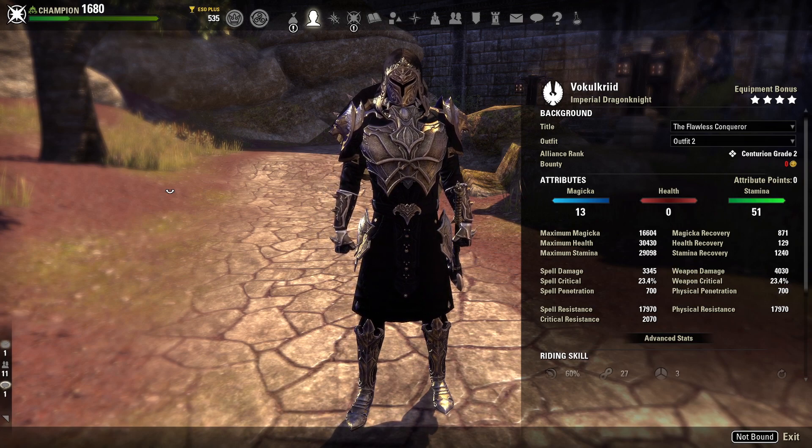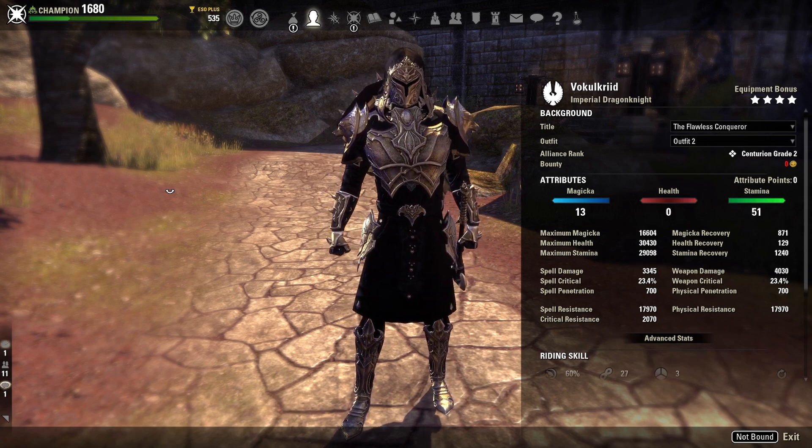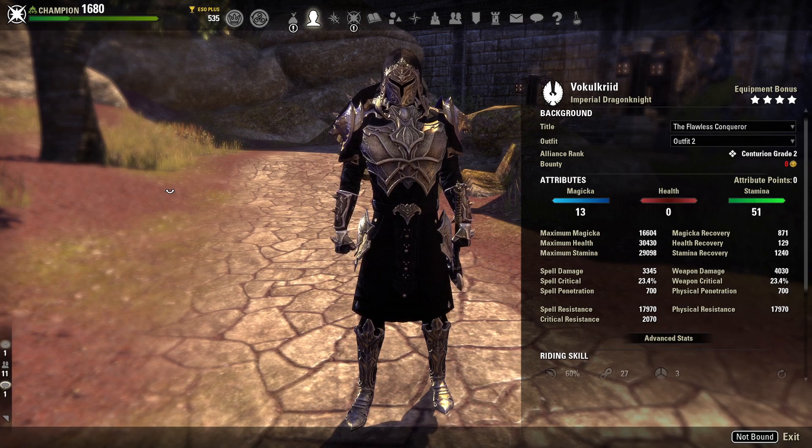With the new changes to skills this patch — all skills now having hybrid scaling and scaling off the highest of your damage and/or resource pools — it has opened a lot of possibilities for Stamina Dragon Knight. This is a class that has been having a little bit of trouble, and although my builds from last patch worked out very well as a pressure dot build, healing is just way too high right now and that build struggles to get through it. So I've oriented it more towards being a bursty build.